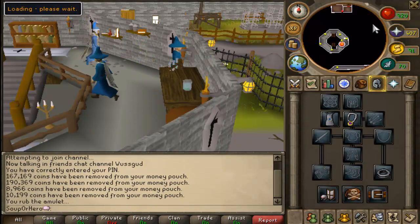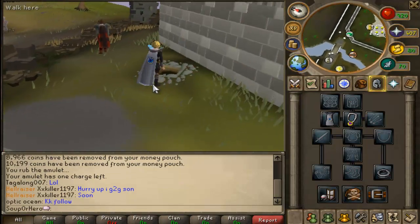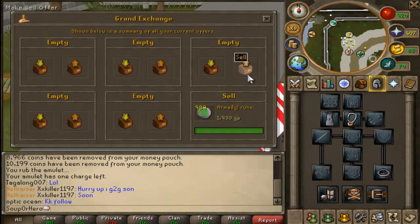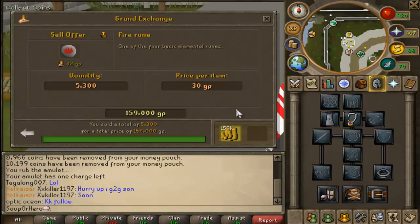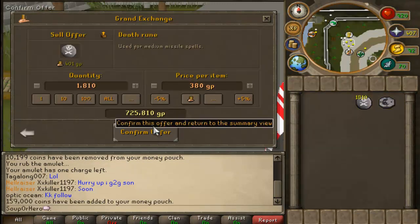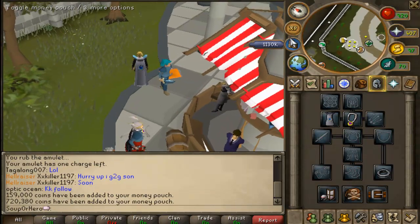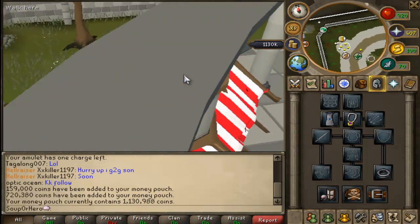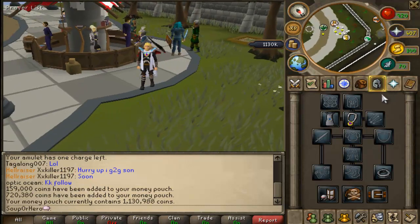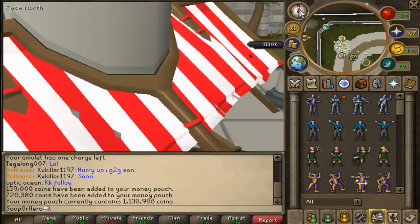After that, make your way to the Grand Exchange to see how much you've made. Remember we started with 1 million coins. Sell your fire runes and death runes — I listed them around 5% under mid price. Checking the money tab, we're at 1 million 131 thousand coins, so we made about 131k profit in around 5 minutes. This can be part of your daily runs. It used to be higher — I used to make around 250k doing this — but the market came down a bit. Still a solid small profit. Try it out, peace.